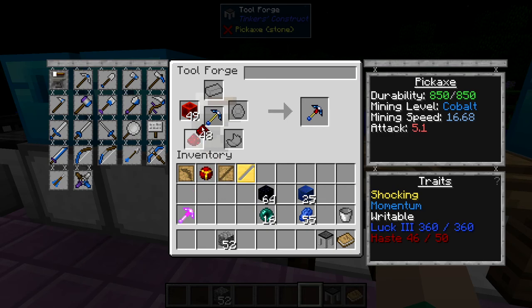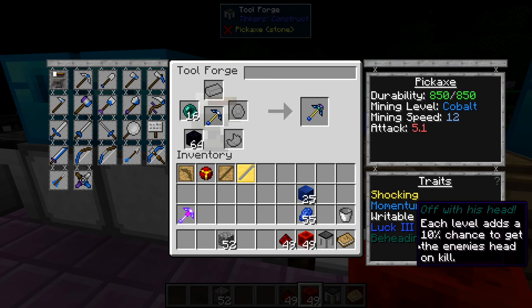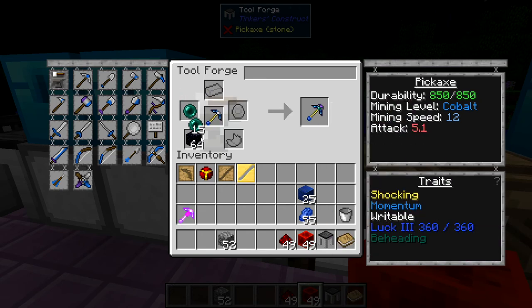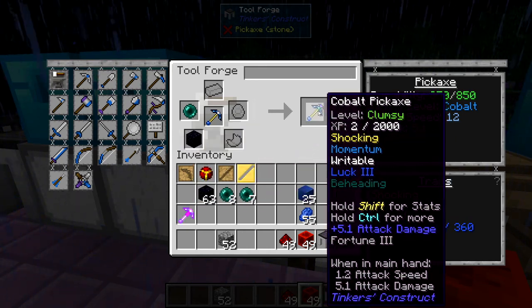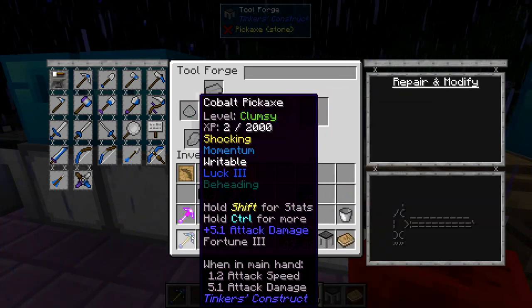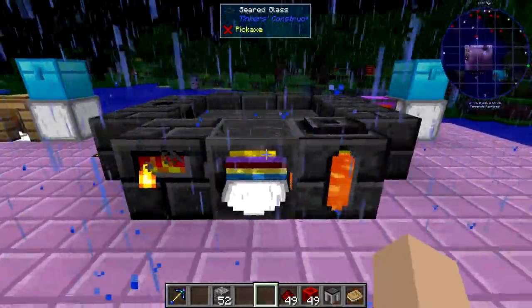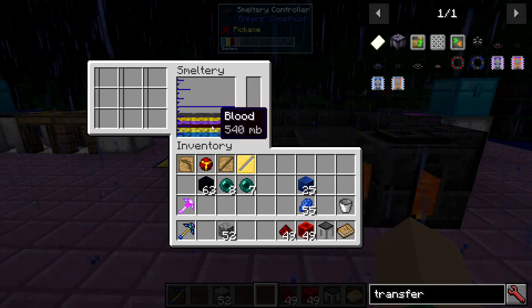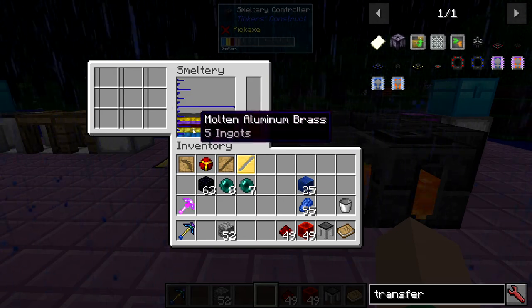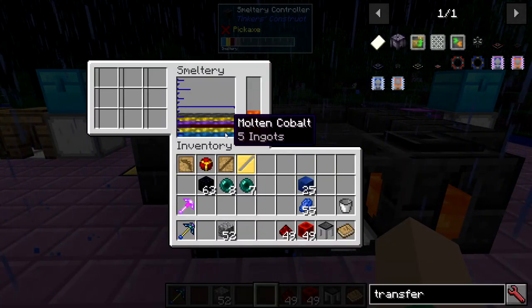Some modifiers require two pieces. For example, the beheading trait takes an enderpearl and an obsidian. I'm surprised it let us put it on the pickaxe — I actually didn't think it would. Also worth noting: the smeltery works just like a pulverizer and will double your ores. If you throw one iron ore in, it gives you two iron ingots. Four iron ore gives you eight iron ingots. It's nice for doubling ores, though by late game you'll probably have something else for that.